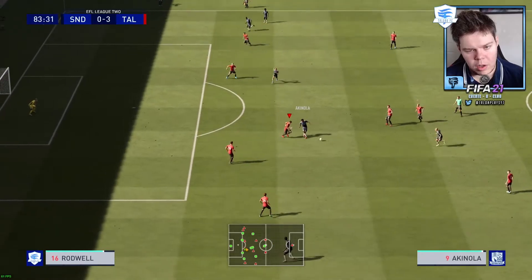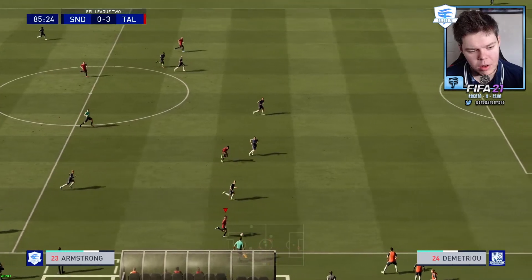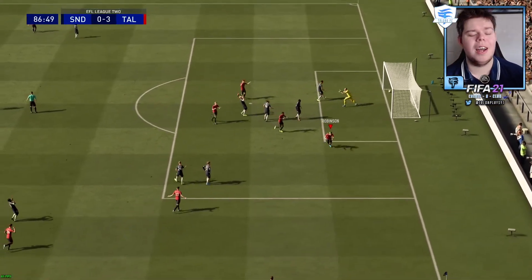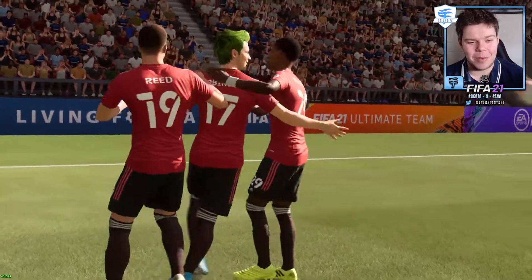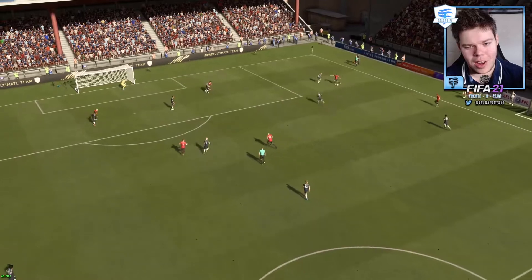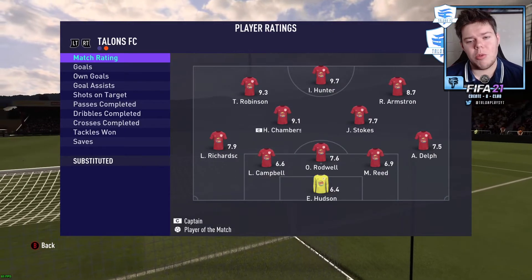Chambers, Robinson, Hunter — gap wide open for Chambers to finish, good goal, good build-up, 3-0! Akinola into Dimitriou, Nathaniel George, good tackle, Delph — Armstrong picks this up. I'm going to swing this in to Robinson — that's a fantastic cross on the left foot from Ross Armstrong, absolutely beautiful. Into the danger area, into the middle, boom — penalty spot! Beautiful!